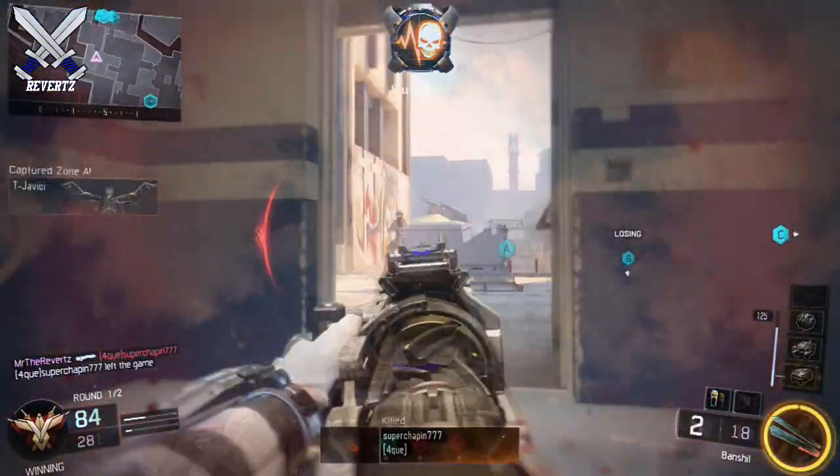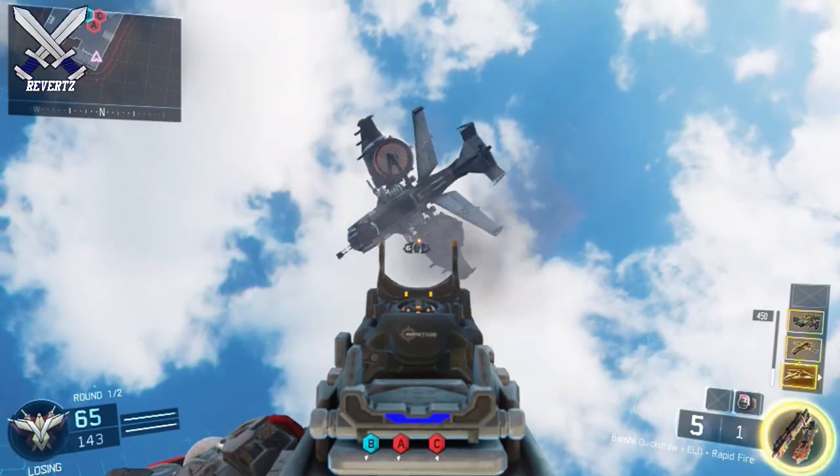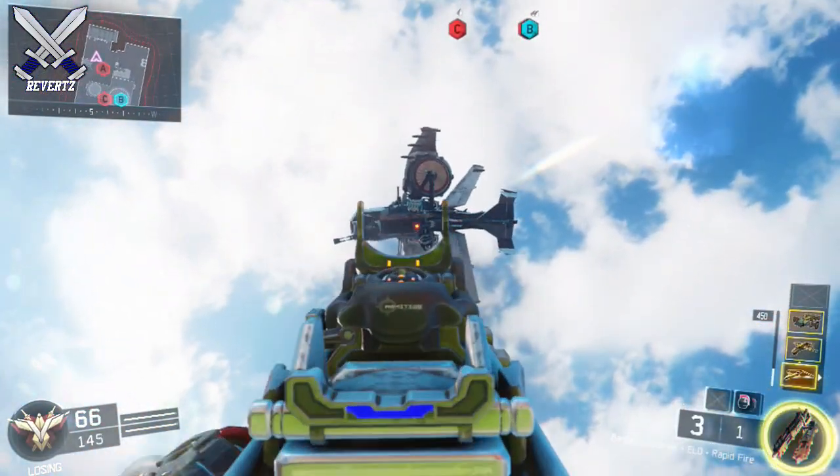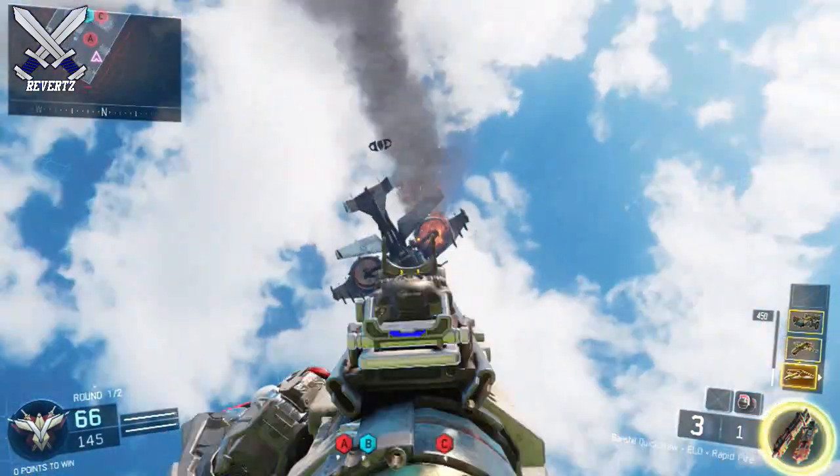Another really cool feature about this gun is it takes down air support like a rocket launcher. In the gameplay on screen, here's me shooting down the Wraith — with the Banshee it takes a total of three energy balls to destroy it, which is super easy to do.